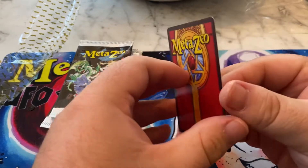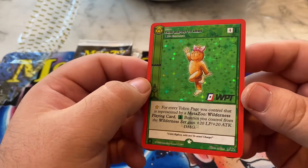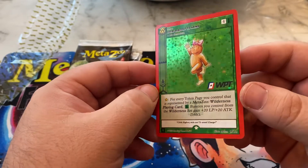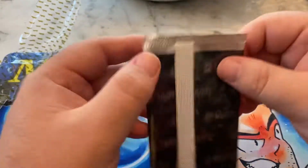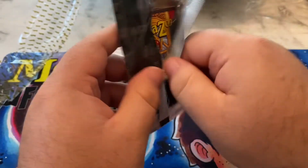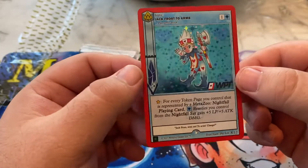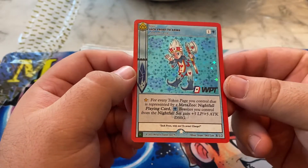I've never seen any of these. Hey, look at that — Chibi Bigfoot to arms! It's got the cool WPT logo. World Poker Tour. Then — ooh — Jack Frost to arms! Love it, with the hearts.